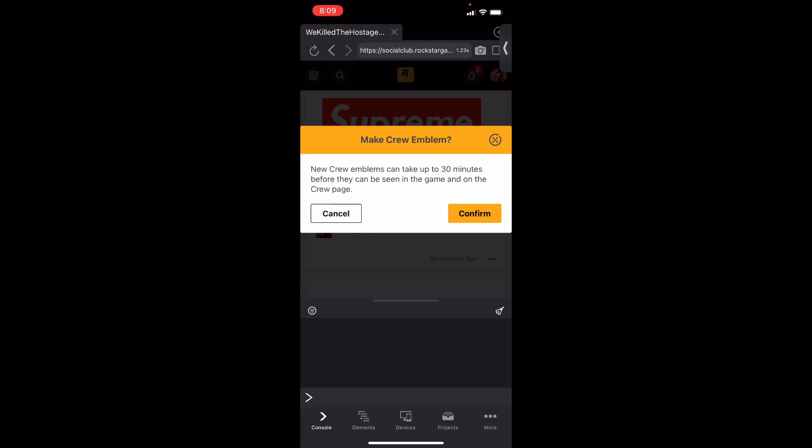Accept the alert that pops up — it says it'll take over 30 minutes to show, but it can actually take up to two weeks to appear in-game. So if yours isn't showing up immediately in-game, that's why — just give it two weeks. That's the entire tutorial, guys. Don't forget to like and subscribe if this video helped you — peace.